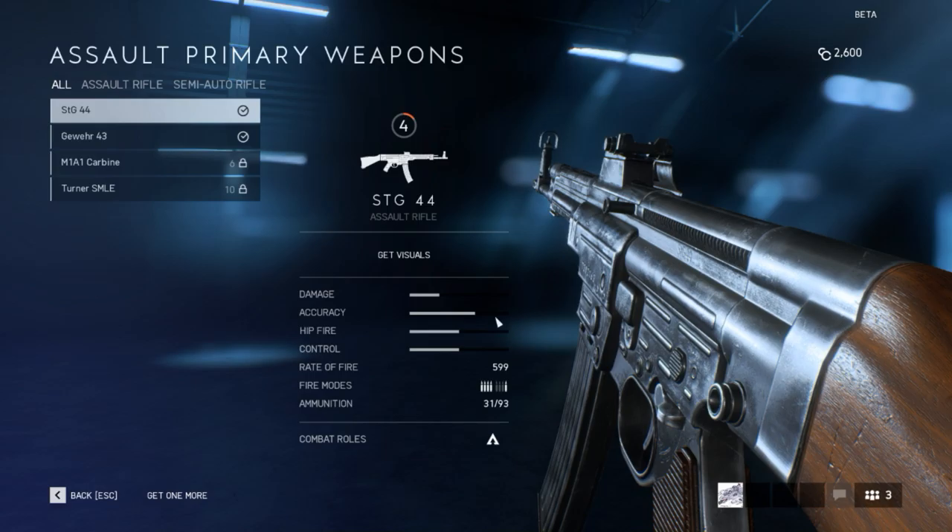Accuracy is pretty accurate. Damage — decent. Hip-fire, I don't know what that status bar means, whether it's good or bad. Control is decent. Available in semi and full auto, 31 rounds. It's only available for the Assault class.